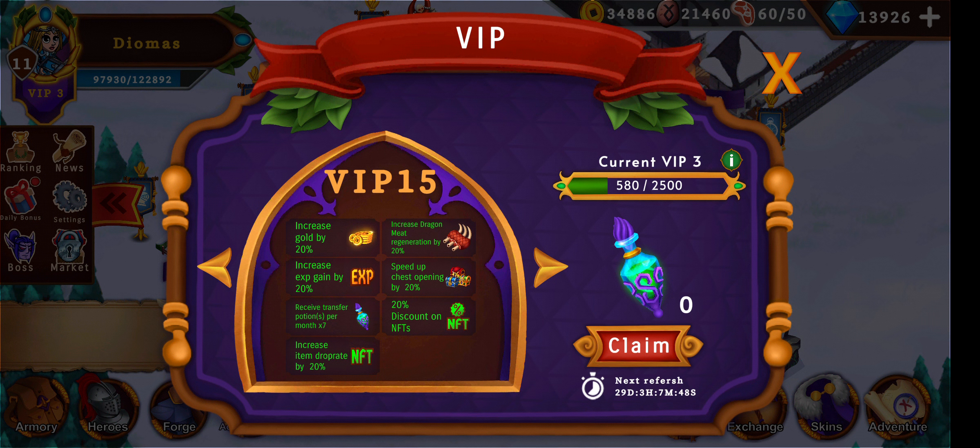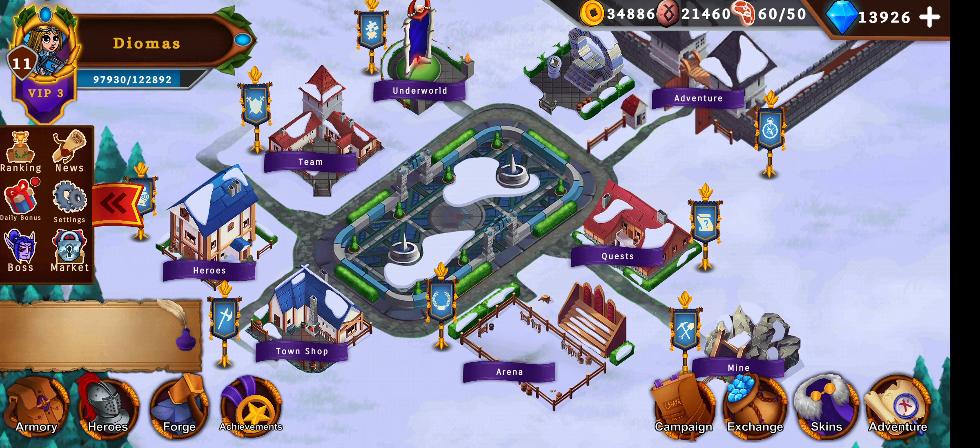VIP 15 gives 20% gold increase, 20% XP, 7 transfer potions per month, 20% increased NFT drop rate, 20% discount on NFTs — that means for the boss token you need to pay 20% fewer. It also speeds up chest opening by 20% and gives 20% increased dragon meat regeneration. That's definitely worth it.